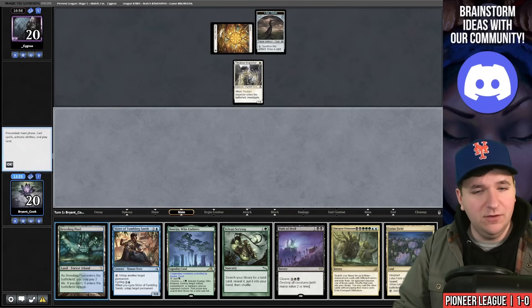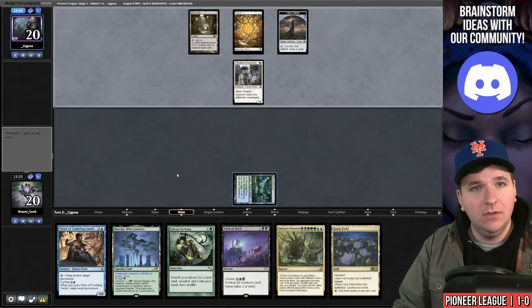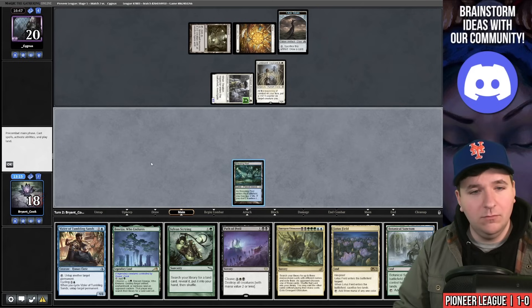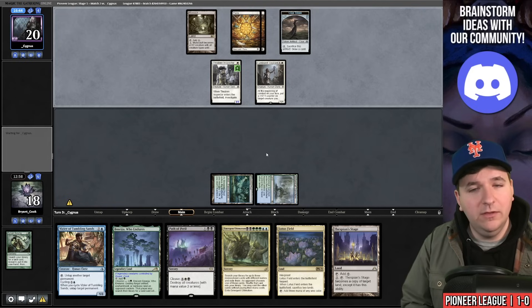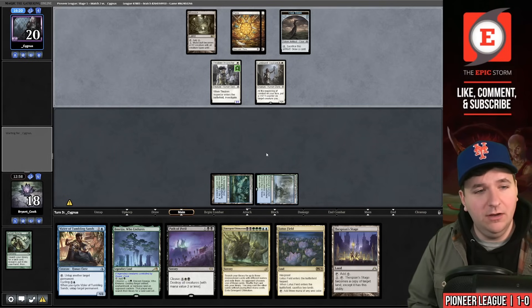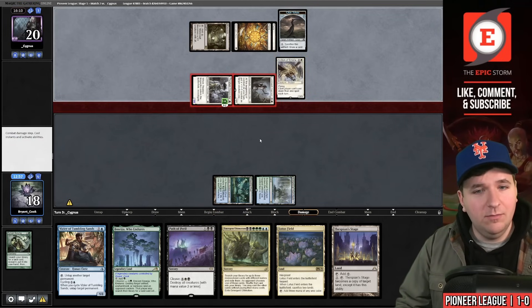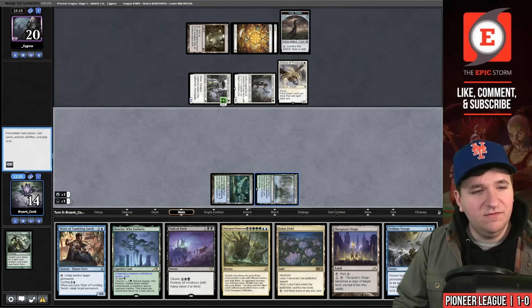Game three, on the draw — no Lotus Field. Send it back. Keep the next hand, discard Dark Petition. Raven Inspector — there's the field. Feeling better now. Sylvan Scrying on turn two for Thespian's Stage. They play Mutavault. I'd love to draw Voyaging Satyr — didn't get it. Play Sanctum, Scrying to grab Stage, pass. Turn three something scary from the opponent. My plan is to play Lotus Field, float mana, cycle Vizier, untap into Path of Peril.